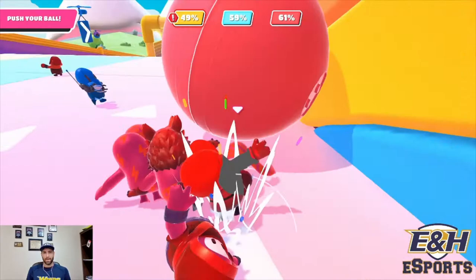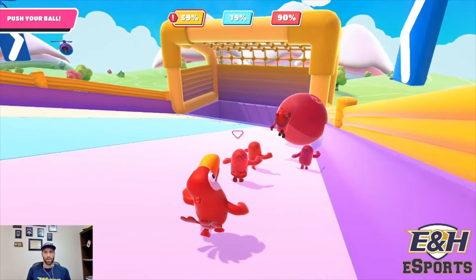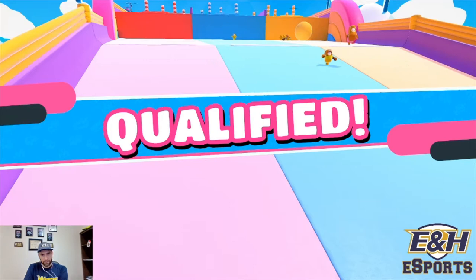We want to make sure we have enough guys to get it over. This blue guy is going to try and stop us — always grab the people that are trying to go in front of you. If you grab the guys trying to go in front, you'll pull them out of the way and then your ball will roll. Easy first place — wave goodbye to everybody, see you later, and we're on to the next round.